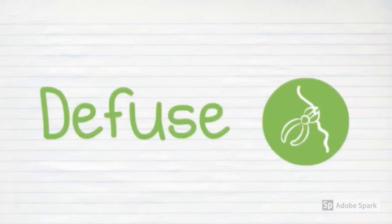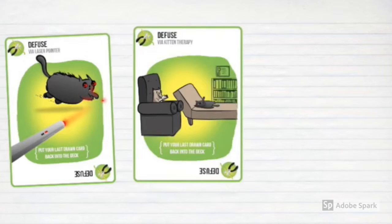Unless that player has a defuse card, which can defuse the kittens using things like laser pointers, kitten therapy, and catnip sandwiches.